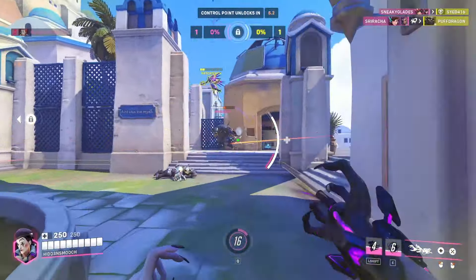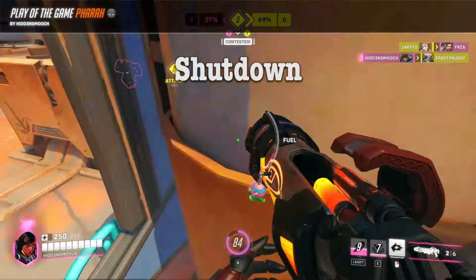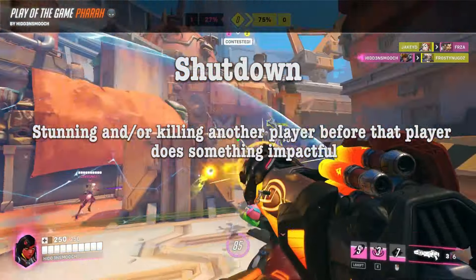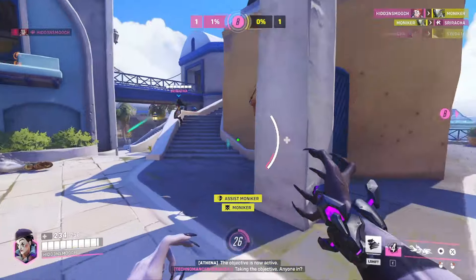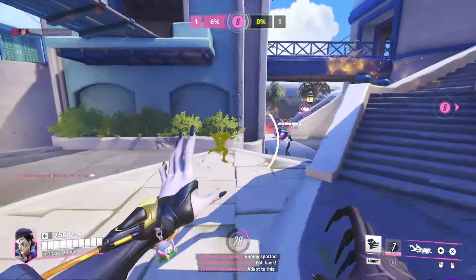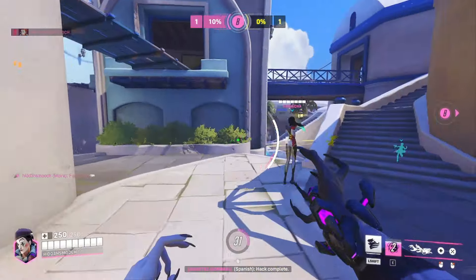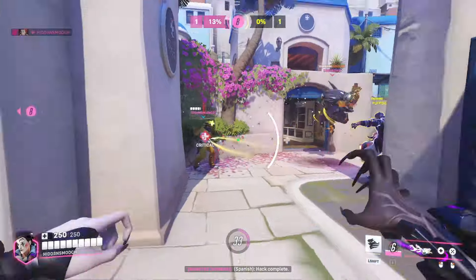The fourth and final category is shutdown. This category is meant to feature moments where one player interrupts another player, like killing another player in the middle of casting an ultimate or stun-locking someone out of an ultimate. However, for it to be considered a play-worthy shutdown, the game will predict how impactful that ultimate would have been in the first place. For example, if you kill a Mercy while she's in the middle of casting Valkyrie, it probably won't give you many shutdown points if the Valkyrie wasn't going to do anything anyways.